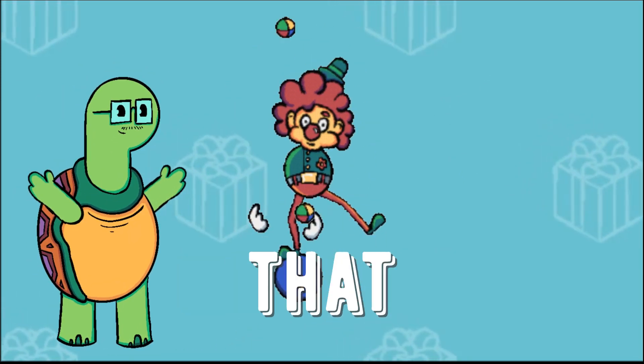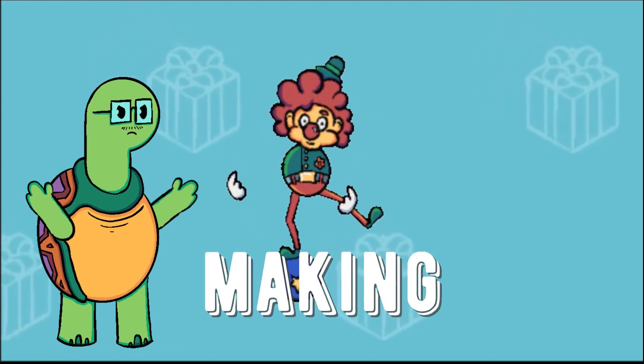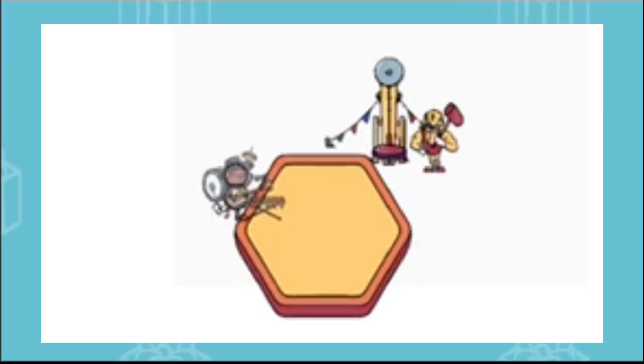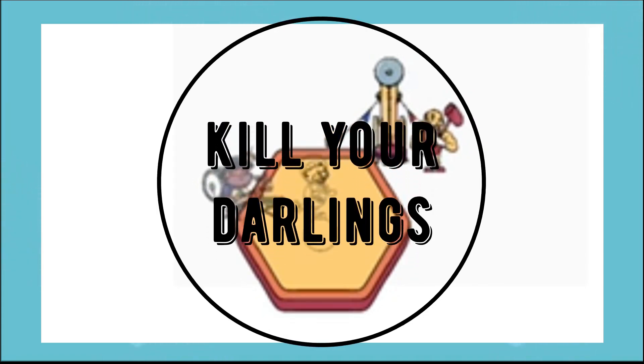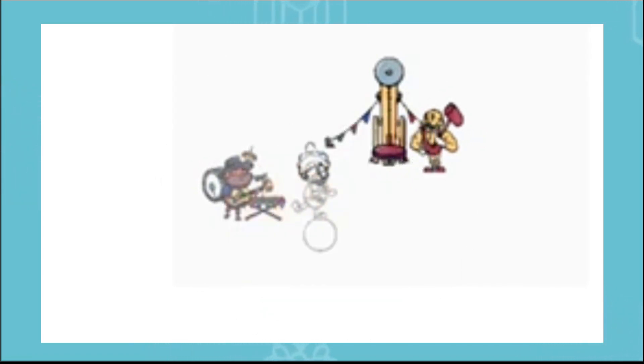Last devlog, we designed a clown that wasn't creepy. Just one problem — the clown we spent two weeks making turned out to be pretty creepy. So now we need to backtrack and spend just as much time redesigning the character. Kill your darlings is a saying from creative writing. It means if you work hard on something that isn't contributing to the story, it's time to get rid of it.